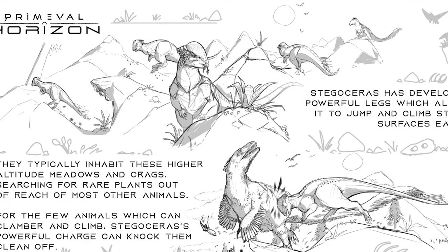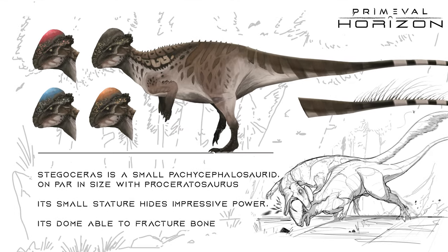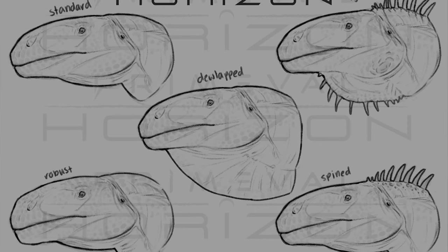With Pachycephalosaurus joining the roster, Stegosaurus is now AI, but they're supposed to have a pretty similar play style so this concept art still applies. We also have some drawings for character customization that I mentioned earlier — right now we really only have variations for Ceratosaurus and Lufangasaurus.